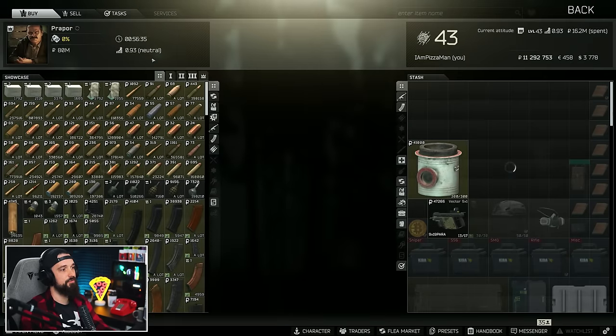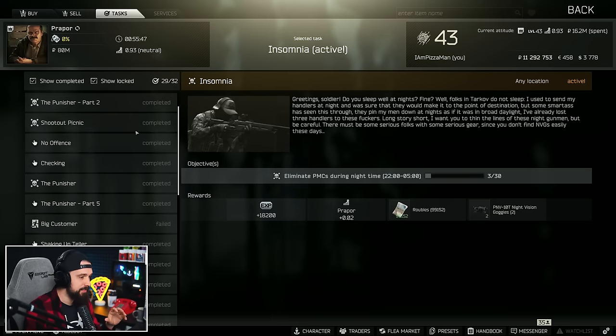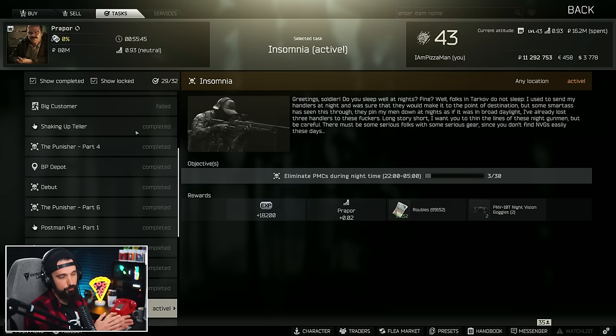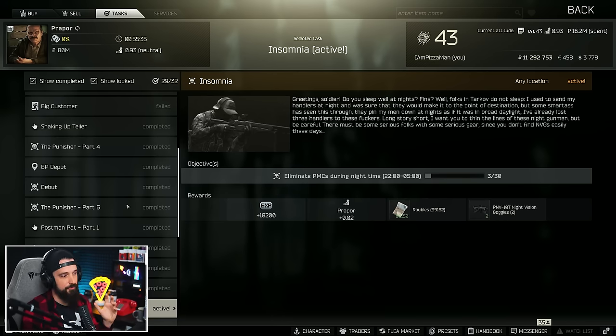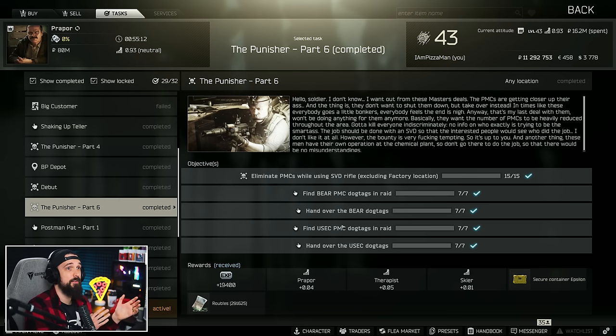The only way to get the Epsilon is through a quest line from Prapor called The Punisher, which has six different parts. I'm definitely not saying this is easy — if you're newer to the game, getting through the quest can be pretty brutal and frustrating. If it's your second or third wipe, it's definitely a worthy goal. Completing Punisher Part 6 specifically requires killing 15 PMCs with the SVD and turning in a bunch of dog tags. That 1.1 million rubles you might have spent on the Beta container could instead go toward the gear you need to push through The Punisher series.